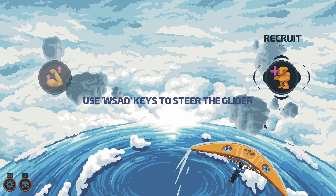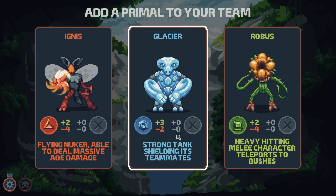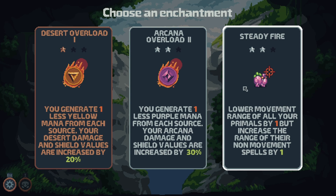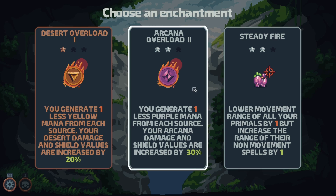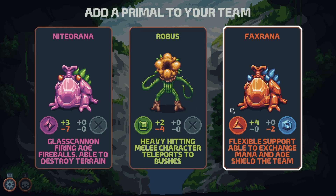So now that we've got that out of the way, let's get the rewards themselves. The player will either receive a primal or an enchantment, and both of them will show after combat. I decided on 3 cards to choose from, hoping that it is enough to create a difficult and influential choice, but not overwhelm the player at the same time.